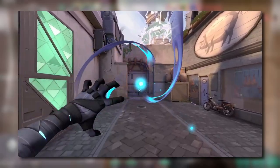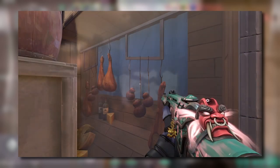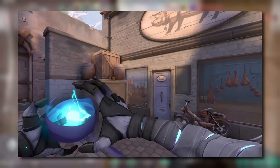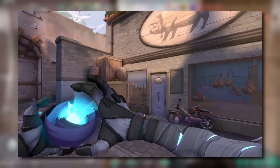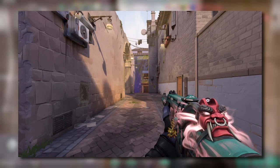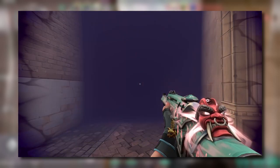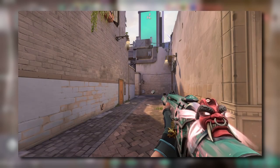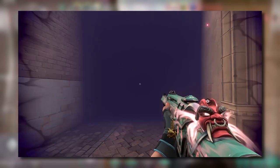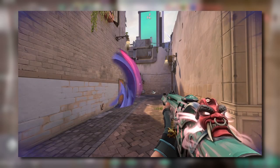The enemy Omen needs to learn how to throw his paranoia ability properly. Instead of doing what the Omen just did, let's stand here and deploy our paranoia ability while sprinting forward toward the wall. This will allow our blind to travel quicker, making it harder to avoid. I say to deploy the paranoia from this spot because your paranoia will travel through the wall, making it almost impossible for the defending Jett holding A main to avoid.